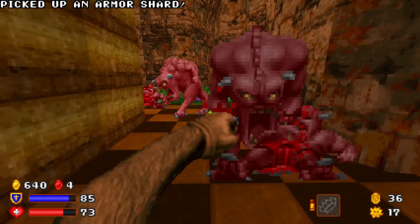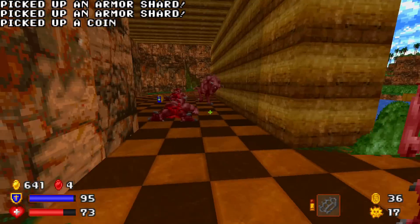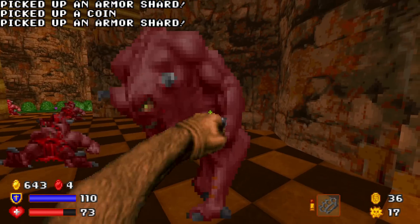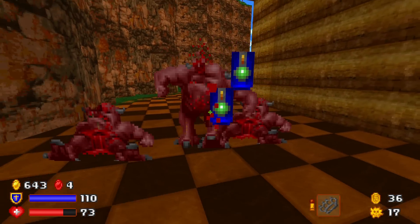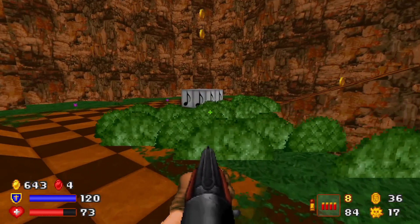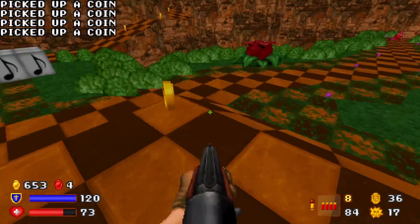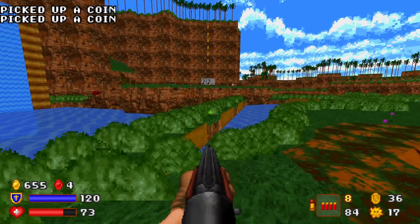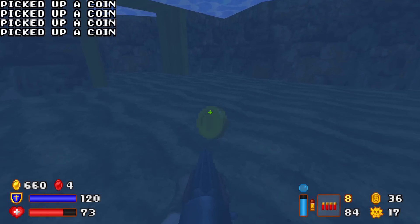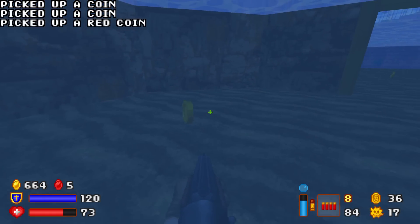I can only grab one of those shards — only one shard could be acquired. Let's not get pincered, let's not get sandwiched. Being sandwiched is never a good thing, unless both parties agree and consent. We'll get these coins, and there's a little shrub bridge going across. Let's explore the water first. There are coins underneath here, and a red coin! Good thing I went down here.